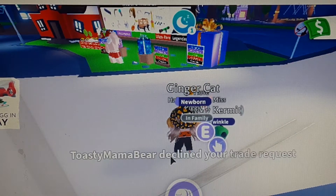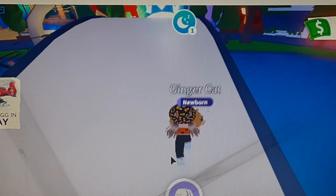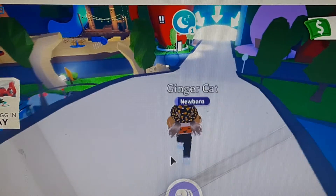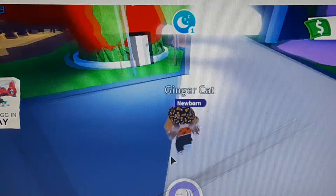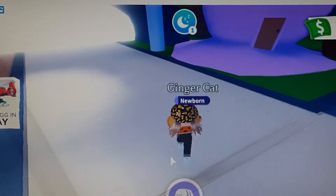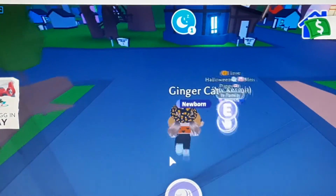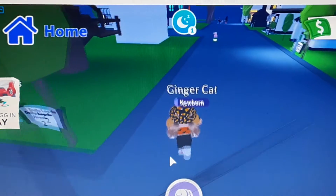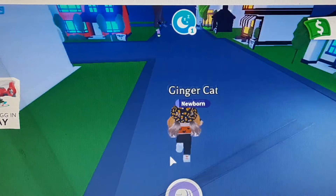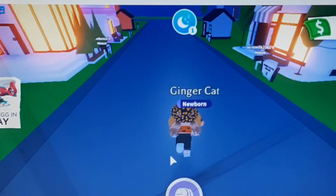Okay, I guess we had no luck trading our ginger cat to her, but maybe we can try trading it to someone else. Let's go into the neighborhood. As you can see it's still nighttime out. I really want a neon frog — it's really cute. I was trying to think of making one but then I traded my other frog, so we kind of gave up on that. But we're not giving up on something else — it's a secret, it's a big secret.